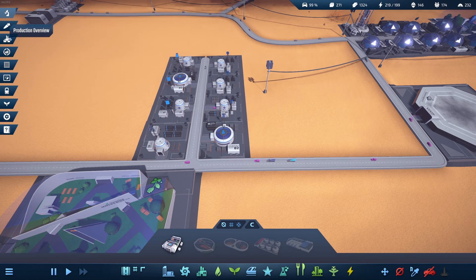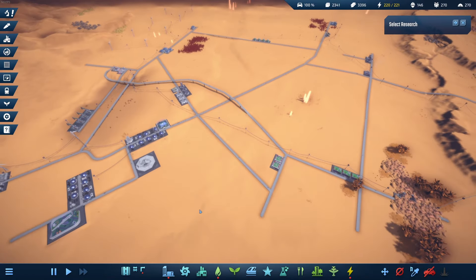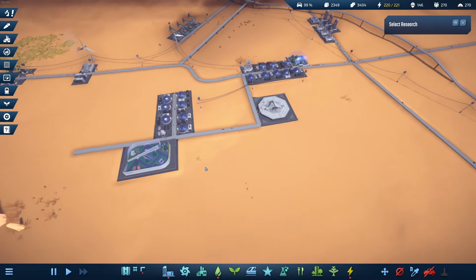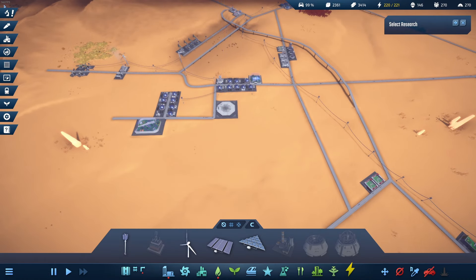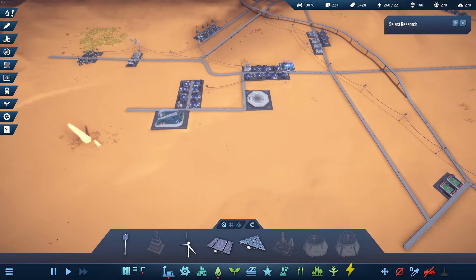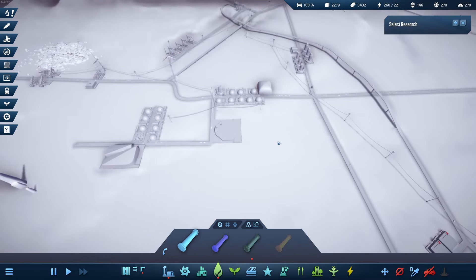I'm almost at power capacity, so I'll build a few more wind turbines. I'll add solar panels when they're researched. Checking food — survival food is at 15, so I have some reserves. Everything seems alright; people are still alive. I researched upgraded wind turbines — I can build them closer to each other, which saves a lot of space. And I can build pipes now! Interesting.